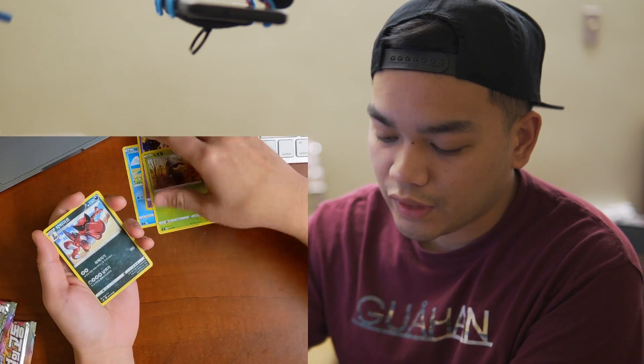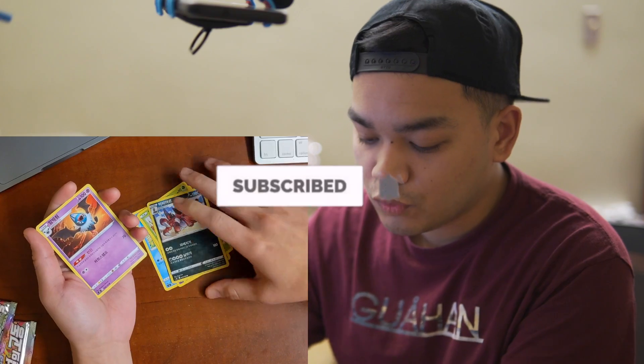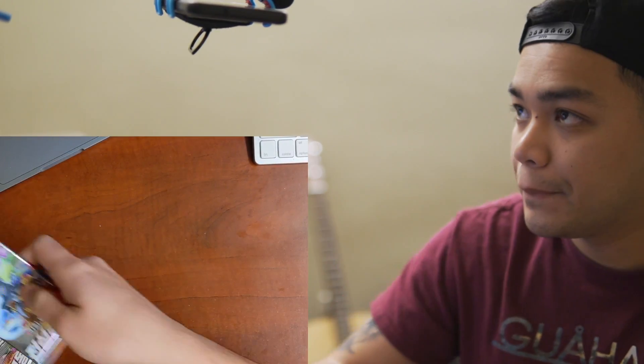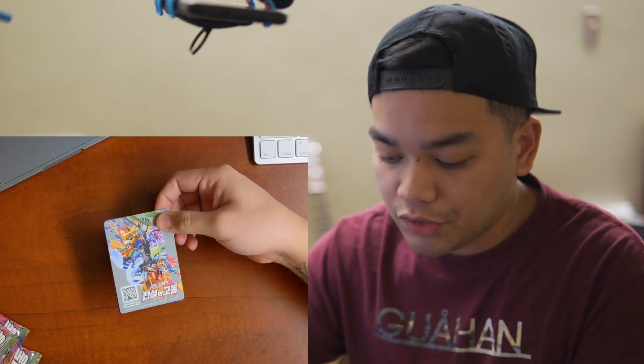Quick Volt Tackle pack: Duskull, Seedot, Croconaw, and a Swoobat. Alright, back to Legendary Heartbeat.